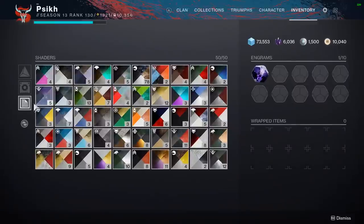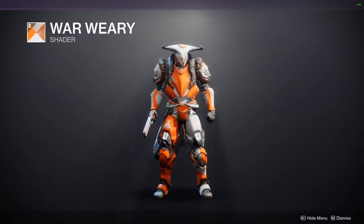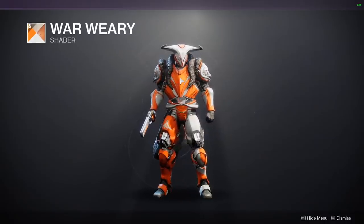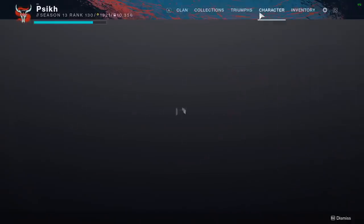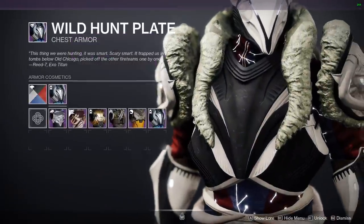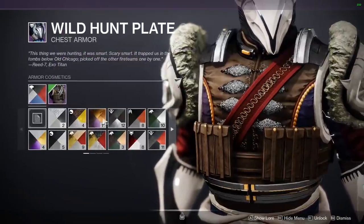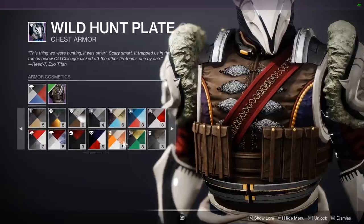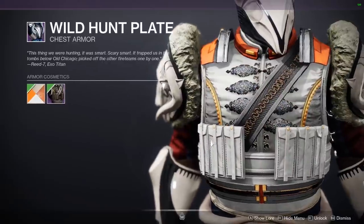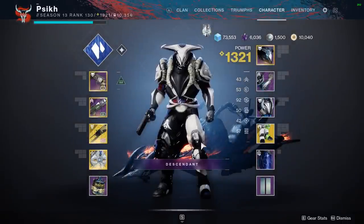And then an honorable mention that I forgot to include is War Weary. This is new, and the reason it's not on the list is because the orange is pretty terrible — I don't like the orange. But on cloth it looks really good. I don't really have a cloth chestplate to show you guys because I barely have any ornaments on my Titan. But you can kind of see it there — it's pretty much Honors of the Nine for people that don't have it. Thanks for watching.